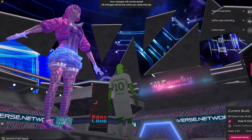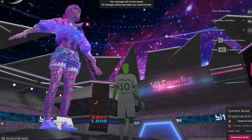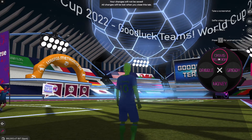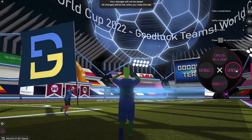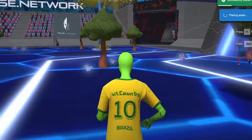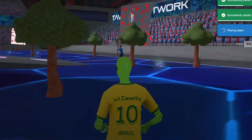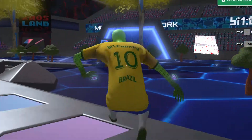You can also customize the sky environment. If you want to change your avatar wearables or dance emotes, click to switch team in the top right hand corner. Play around and customize your environment. Bonus points will be awarded for creative customizations.